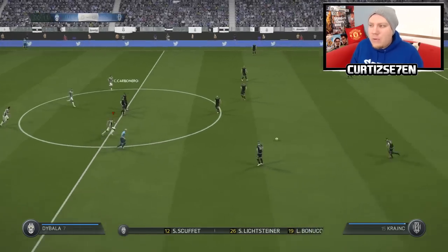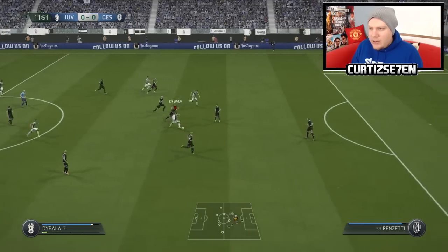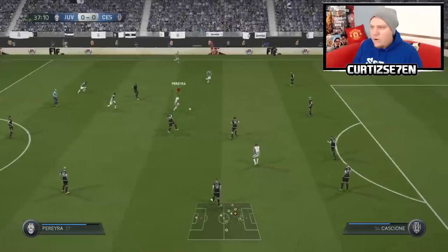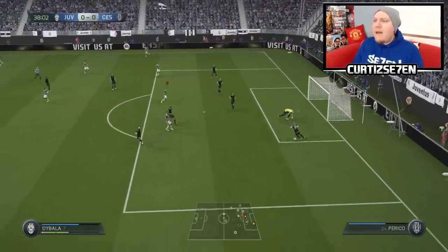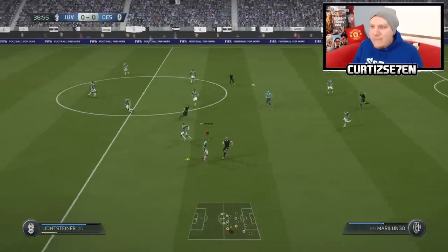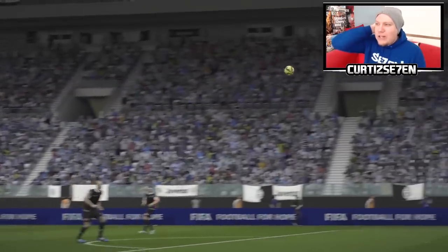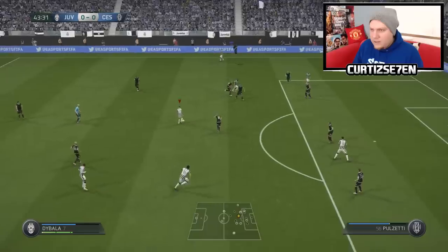Here we go, come on Juve. Dybala gives it to Morata - counter-attack's on, back to Morata, he's got a bit of work to do - oh Morata, so freaking close. Pereira gets the ball, makes some room, Pereira - what a save from the keeper, good chance. I really like Pereira, he's really impressed me this career mode. Dybala has a shot - that's just gone so close to hitting the top corner, just over the crossbar.